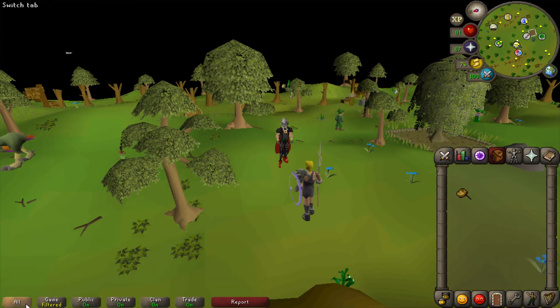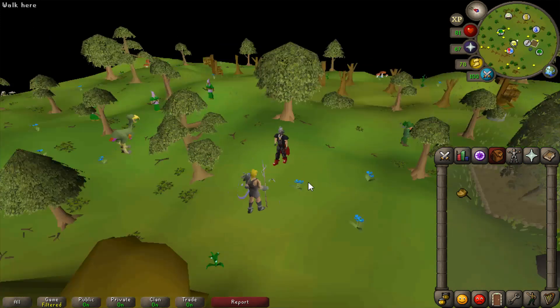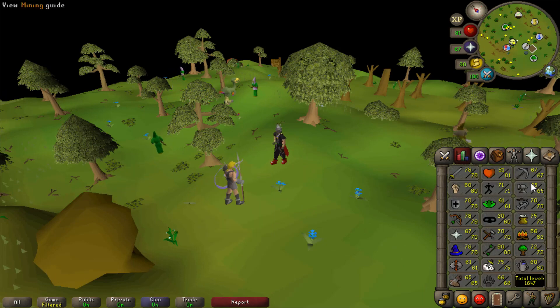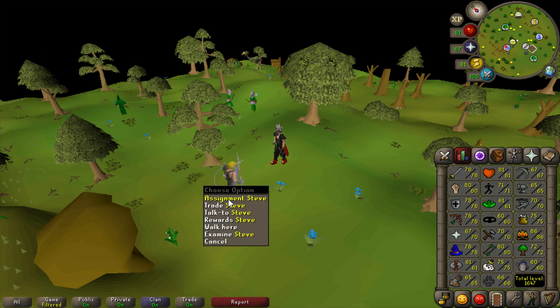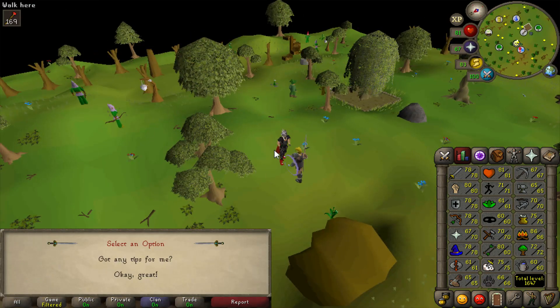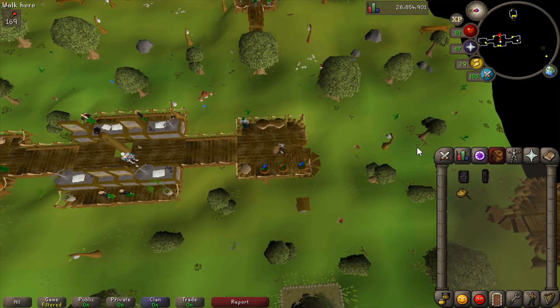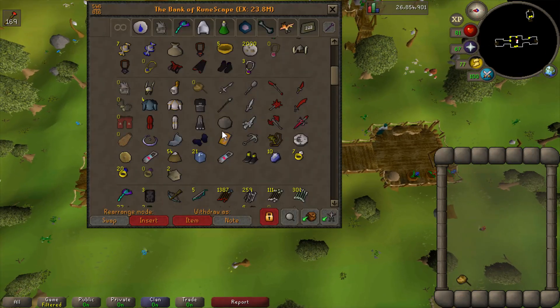I managed to complete the wyvern trip. I'm going to leave on screen a screenshot of all the loot we got - quite a decent amount, about 1.1 mil cash in total if I was to sell it all. I'm just going to keep most of it in the bank for now and sell it all at once once I've got like 90 slayer. New task - fire giants, nice and easy one. The wyvern grind was actually quite nice, a nice little AFK task.